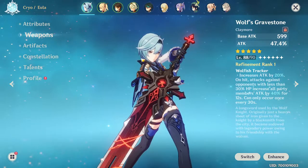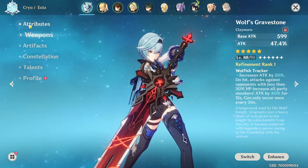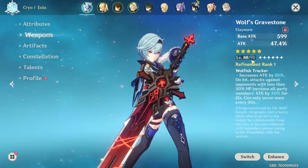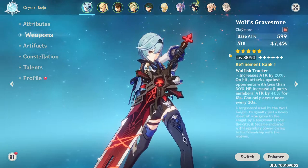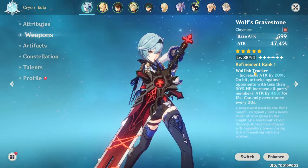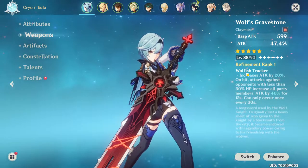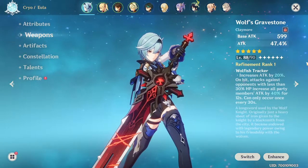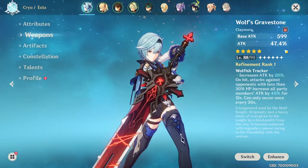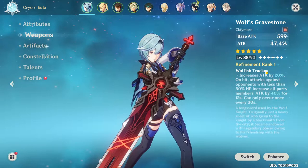It's so much better in every single way, shape, and form. I didn't get it to level 90 because I don't have enough materials or mora, but I'll get there eventually. It's refinement rank one — my first five-star weapon ever. The Wolfish Tracker passive increases attack by 20, on top of the 47.4 percent attack bonus from the substat.